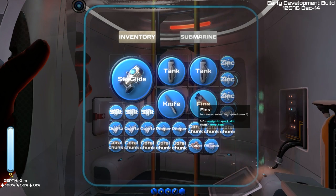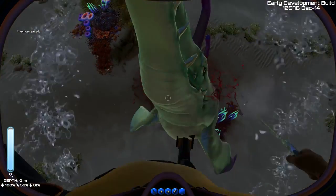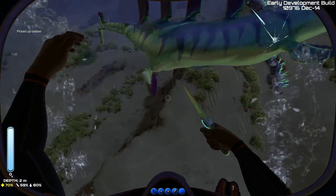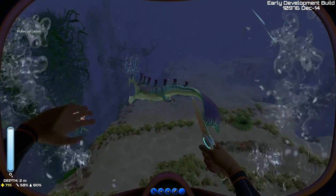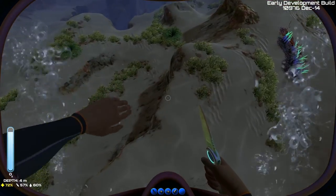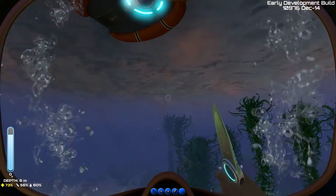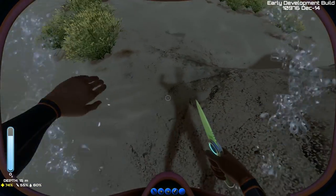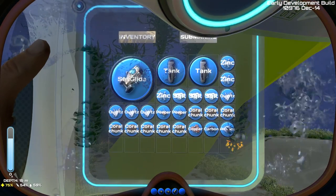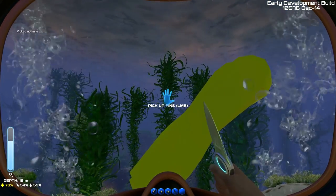I'm probably going to ditch a lot of this stuff at the bottom of the ocean. We can fight him with our knife — there we go, we killed him. After you kill him you can harvest carbon off of his body. I'm going to get directly underneath our pod and ditch the fins. The sea glide is number one — actually I'm going to keep the knife on us too. Let's assign the knife as number two slot.